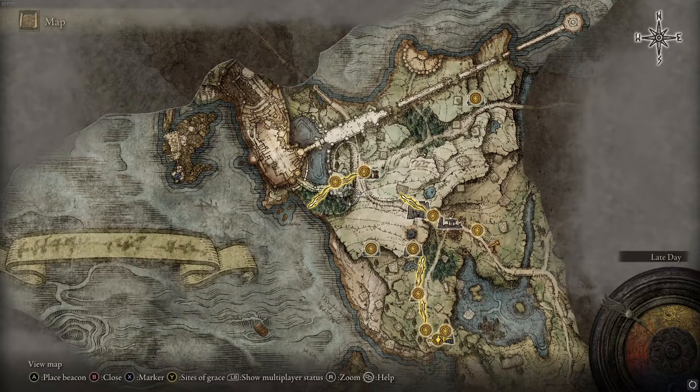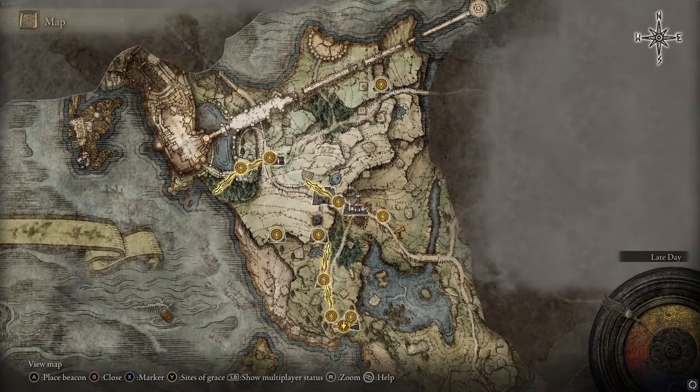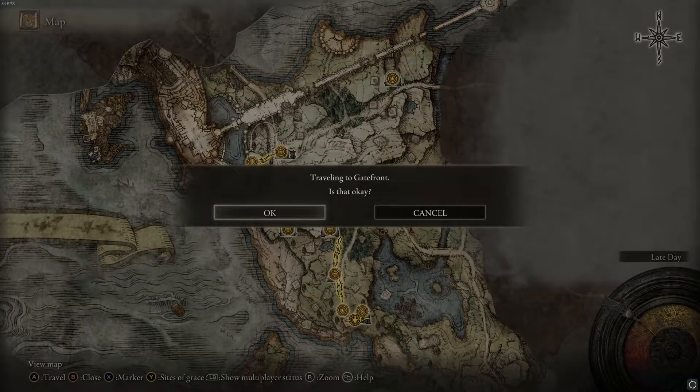There's a lot of stuff you might miss because it's a huge world. If you want to backtrack, just press on one of the Sites of Grace on the map and you can fast travel, which is a neat feature since it's a huge map and you will probably go back and forth a lot of times.